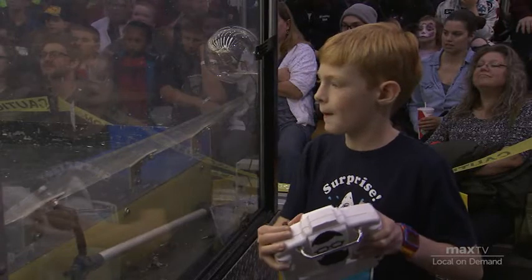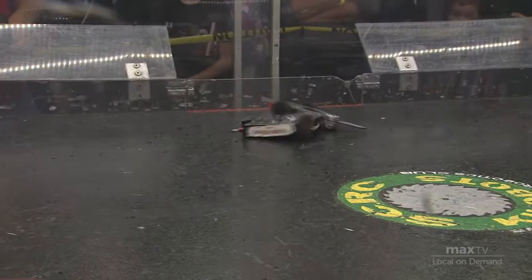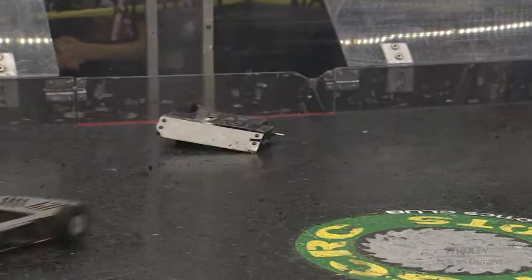Less than a minute to go. Isaiah's wedge easily getting underneath Absurdity. Absurdity is trying its best to hit from some angle, but this bot is not meant to be a pusher, so he's a little bit helpless — he'd love to push Fire Ant out the side, but that's difficult given that Fire Ant's only got one wheel and is a big steel frame dragging around on the ground, with 30 seconds left. Fire Ant once again getting underneath of Absurdity. He doesn't have a lot of options with only one wheel — it can only go two directions — but by choosing the right directions he is slowly but surely making his way around the arena, 15 seconds, trying to get into a good pushing match.